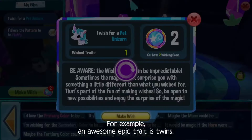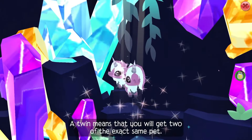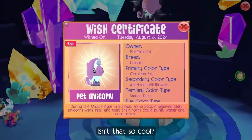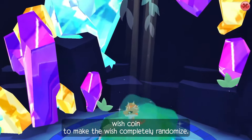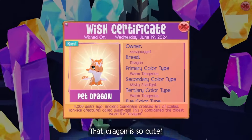For example, an awesome epic trait is twins. A twin means that you will get two of the exact same pet. Isn't that so cool? And if you want to test your luck, you can use one wish coin to make the wish completely randomize. Aww, that dragon is so cute.